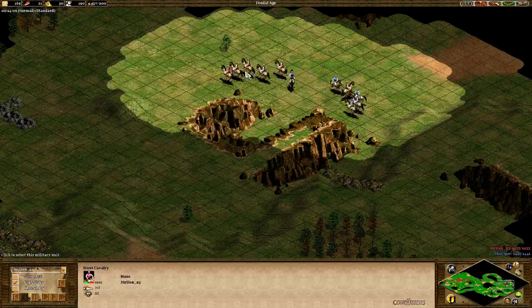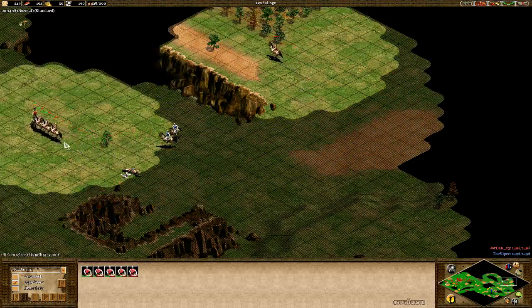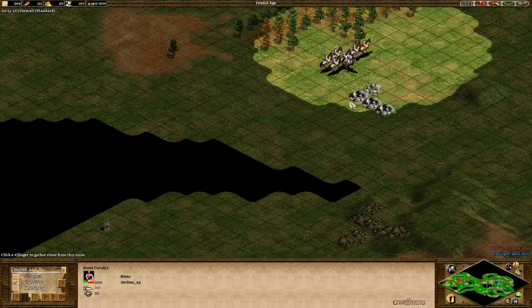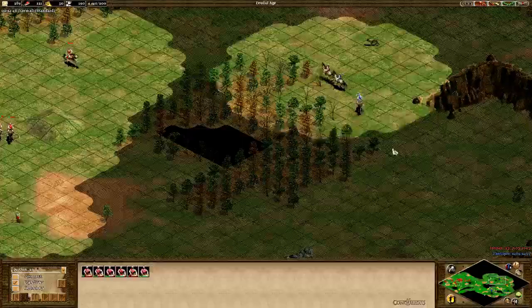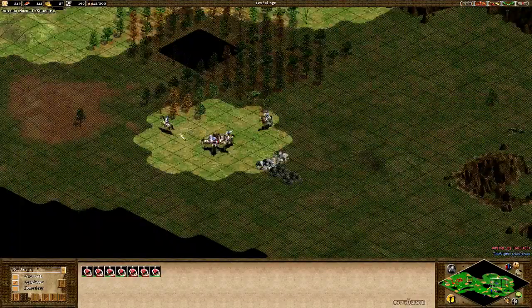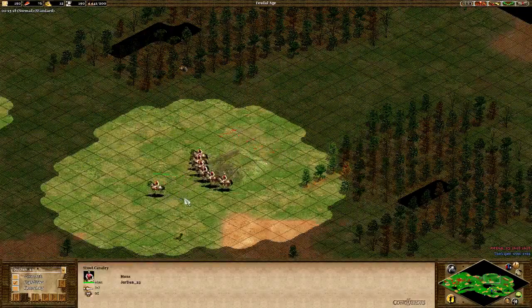So it's a scout war. You can see a lot of Jordan's scouts are red. He gets a good kill there, though. Good micro, but he's going to... a lot of damage there. All that stuff doesn't really matter so much - well, it matters a lot - but for this game in particular, I just want to focus on the build and just killing the other guy because it's fun.